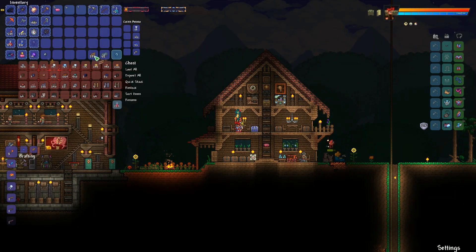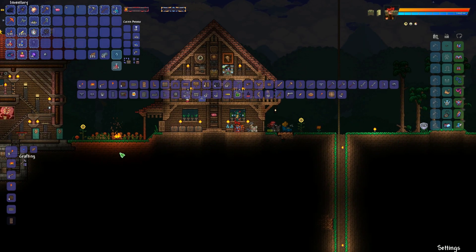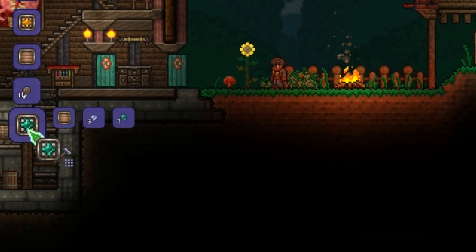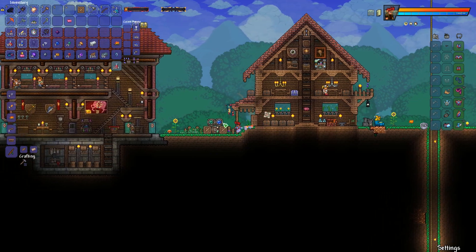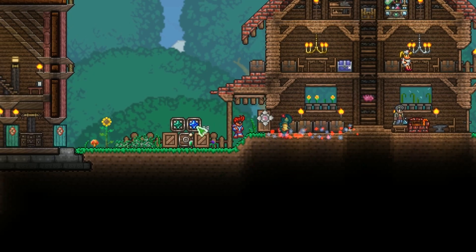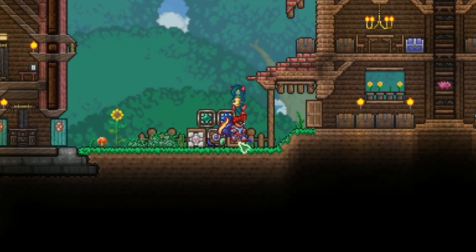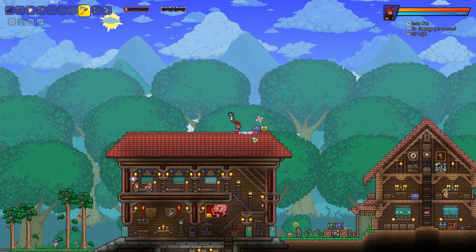Now we are going to do something we should have done a long time ago — setting up a magic storage: storage heart, storage hard drive, storage crafting interface, and storage unit. Does this look good enough? Not really, but it will do. Let's also put the demonite upgrade on it. Sweet — 80 item storage space. That's crazy. Well, not really, but anyway.